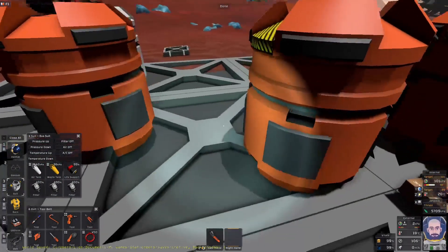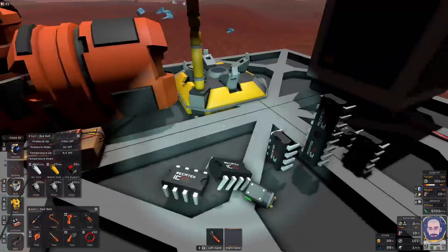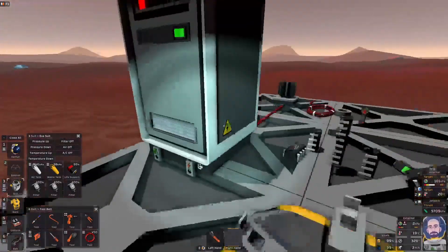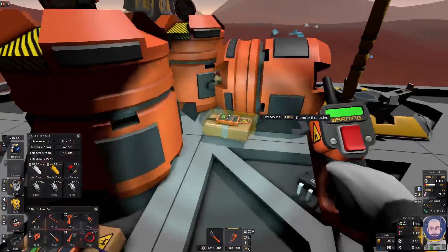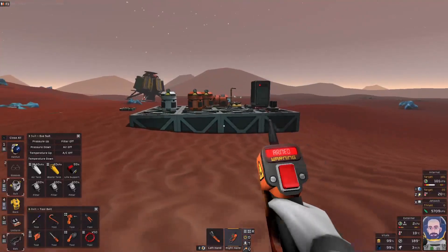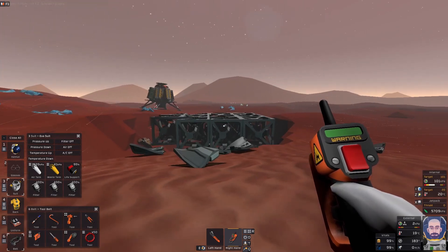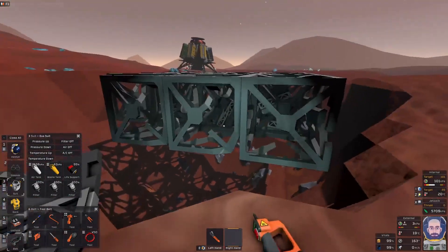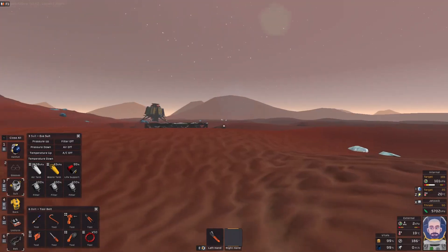For example, let's fire in some explosives and a remote animator. Turn that on, link it up, stand well back, and watch the fireworks — boom, kaboom! There we go, a nice big crater. So use that information to your heart's content and make whatever you will. I hope that helped — goodbye for now.